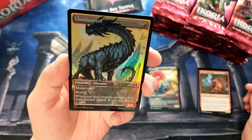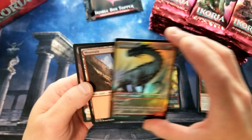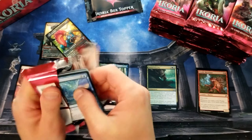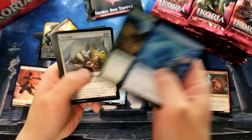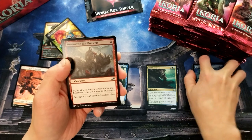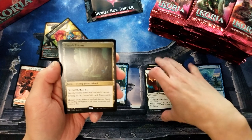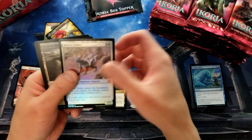Should I be keeping these separate? Maybe I'll keep these separate so we can get a tally at the end. All right, down to the next one. Essence Scanner, okay. Another Pacifism. Boy, this is very similar commons to the first pack. Weaponize the Monsters — we have another foil in here, I think. Blitz of the Thunderraptor, Splendormare. Ooh, a Triome! That's pretty sweet. And a Helica Glider.